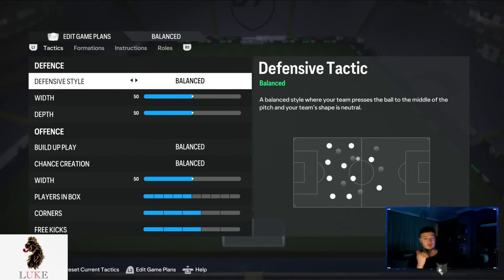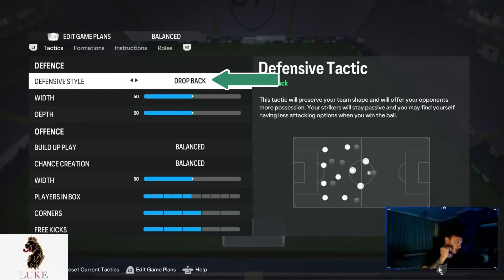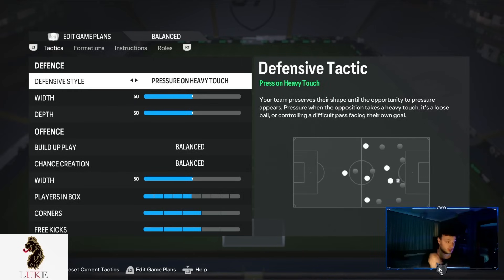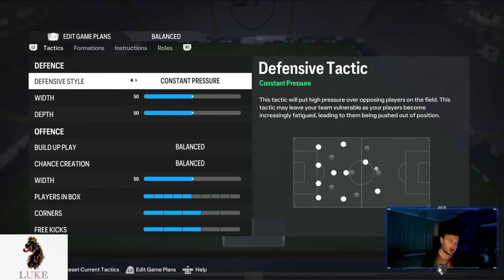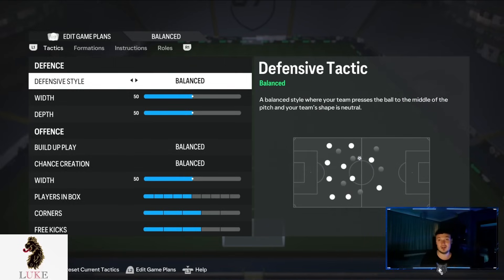Straight off the bat, you're going to want to use Balanced on the defensive style. Press after possession loss and pressure on every touch are actually quite good at the start of EA FC 24, but defending is a little bit harder than it normally would be. So I would stay well away from pressure on heavy touch and press after possession loss at this moment. Balanced is the best thing to use on the defensive style right now.